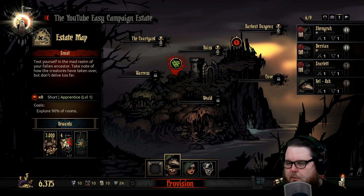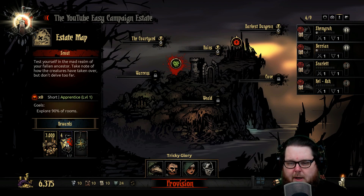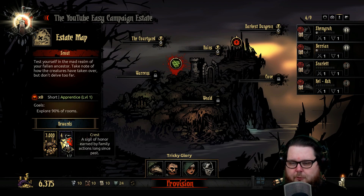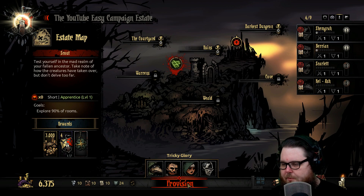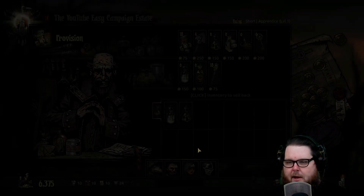Our heroes are ready to go. Here's what the rewards are going to be for completing this mission: if we survive, we'll get 3,000 gold, four crests, and a common stun charm with some stun resist and a slight negative to dodge, which can be used by any of my classes. Let's hit 'Provision' down here at the bottom.